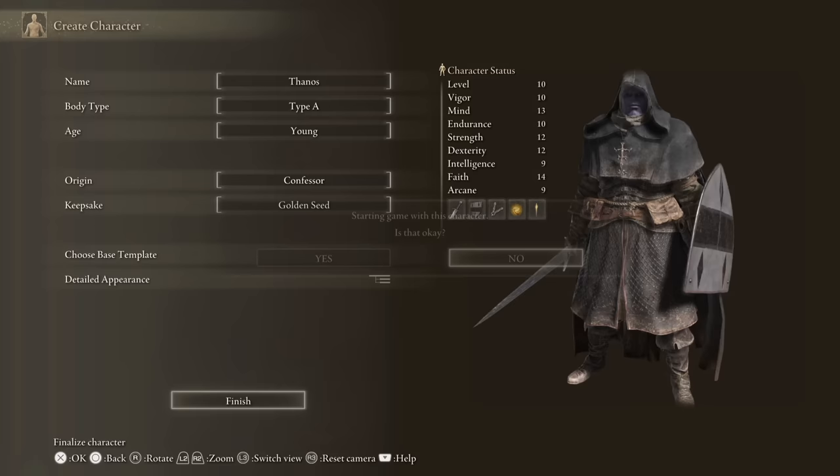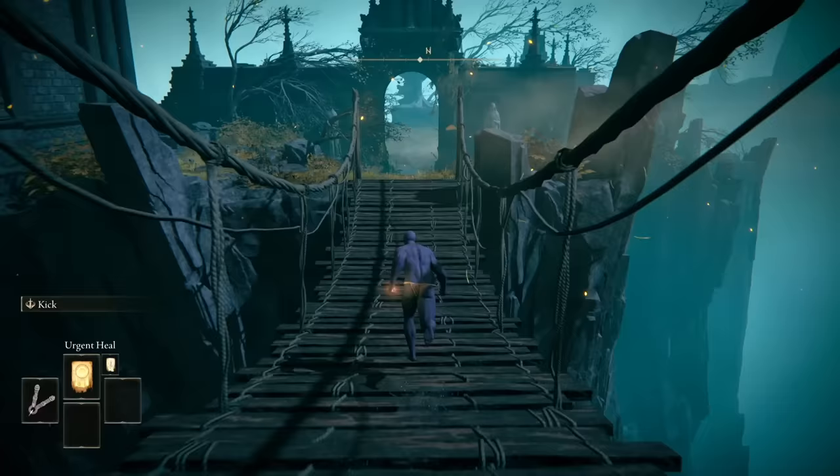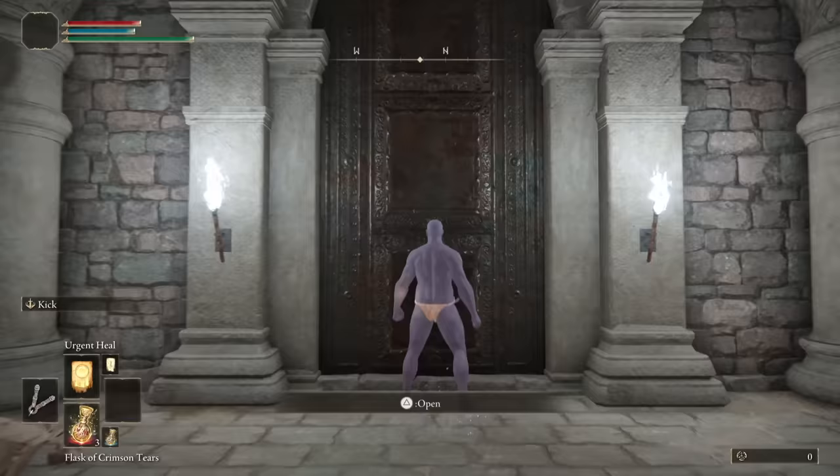Hey guys, ThingFishy here. Make your character, choose the Confessor starting class, and grab a golden seed as your starting item. Now, while we run to Torrent, let's talk about this video.